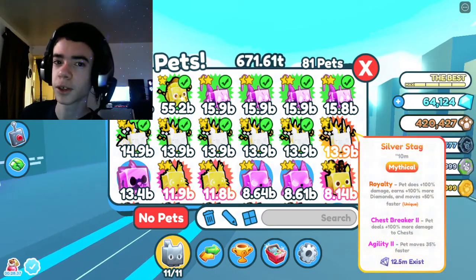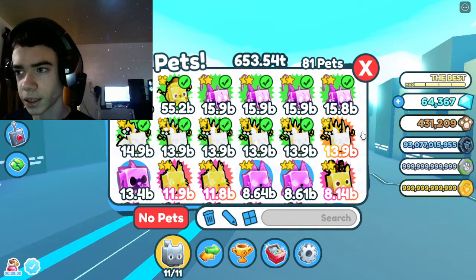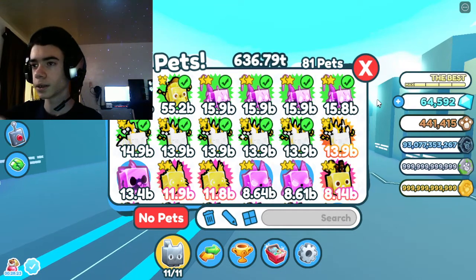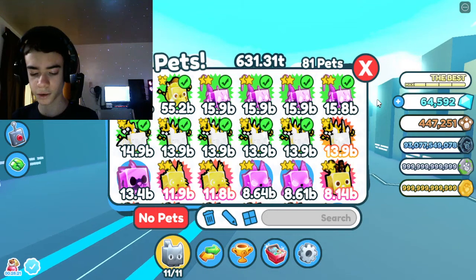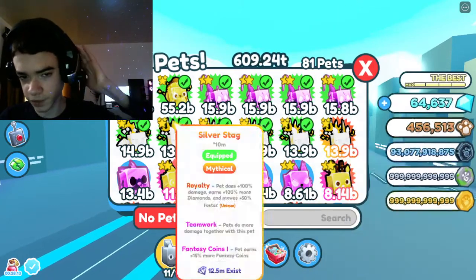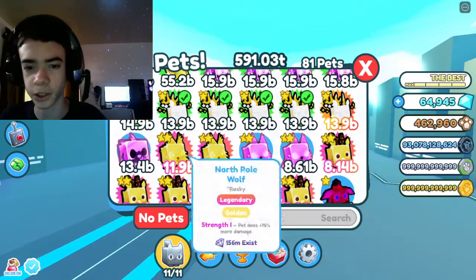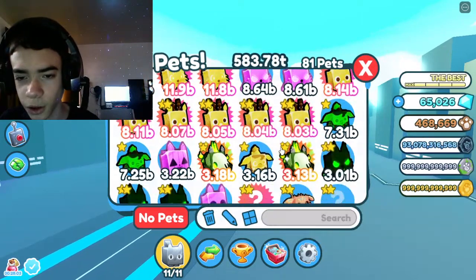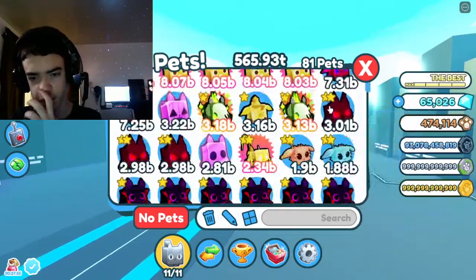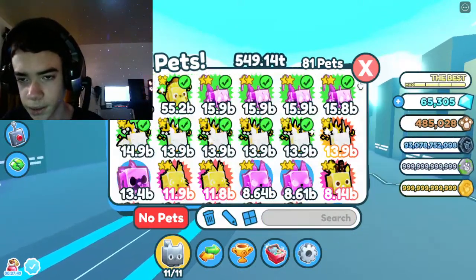I didn't scam the other person — it was his choice. I was trading a silver stag for like five million gems, and then he just wanted to give me a bunch extra because he had like 13 trillion damage total, so he just gave me those for free which was very nice of him. He also gave me a silver dragon. I hatched one silver stag on my own the first day the winter update came out — I got all these golden Rudolphs, golden elfs, and other random stuff too.